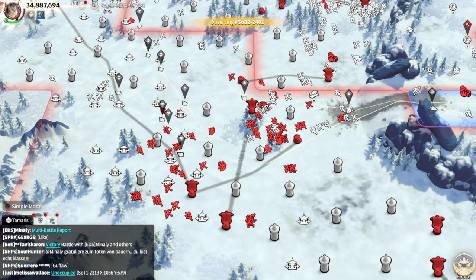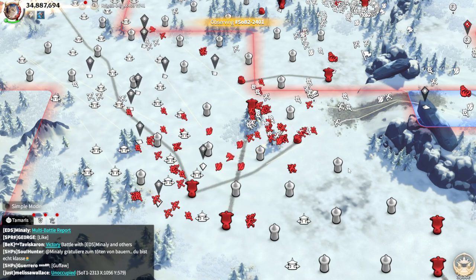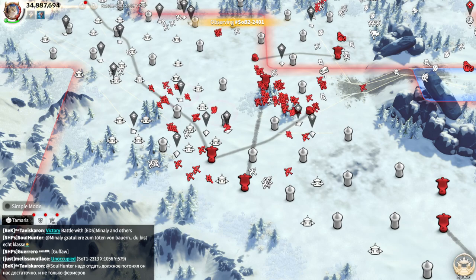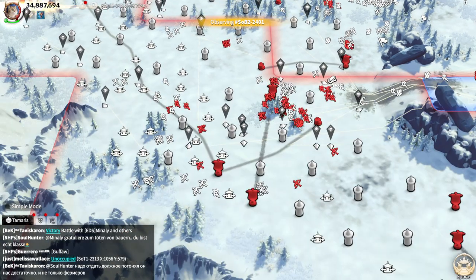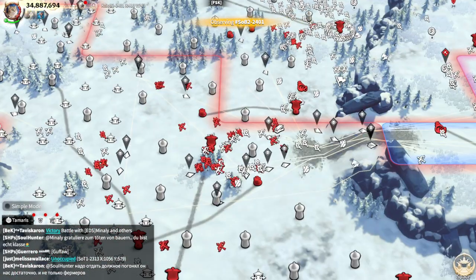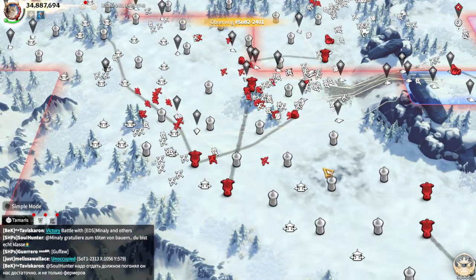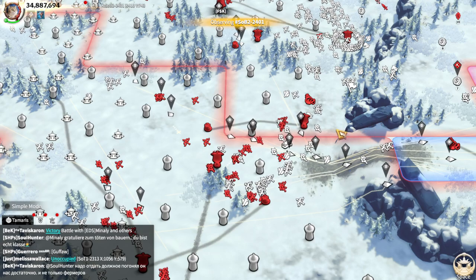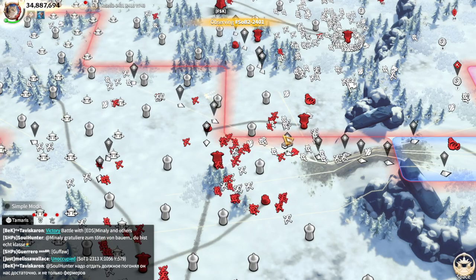If we zoom out we can see all the legions and their types. Before, about 95% were mages and it was basically arranged fight of mages against mages. But after long-range warfare we see roughly 50% mages and 50% marksmen on both sides. The third most common legion type in terms of quantity is now infantry, because no matter how strong your mage and marksman legions are, without good infantry you can't push or defend.